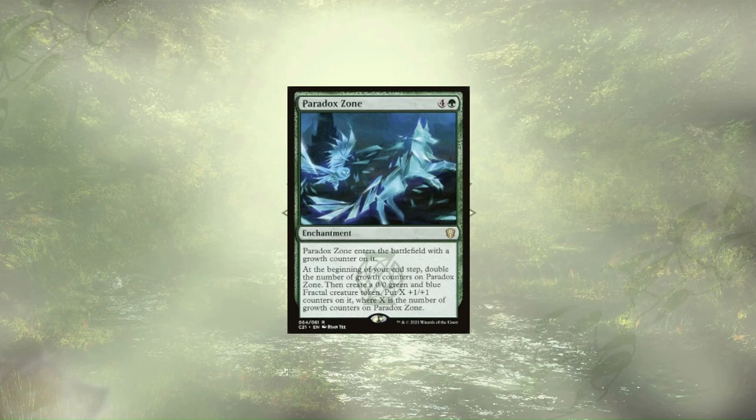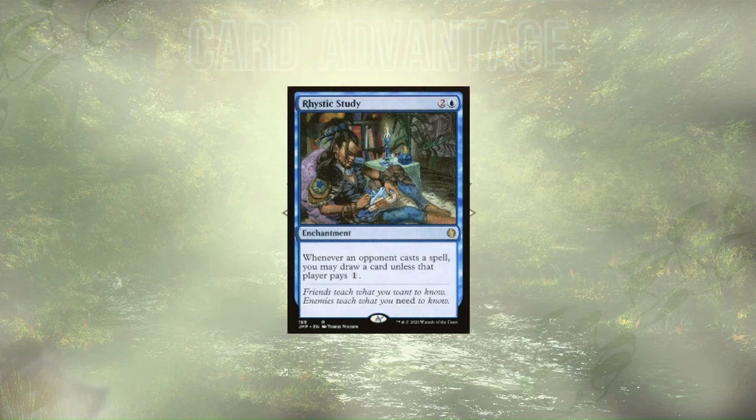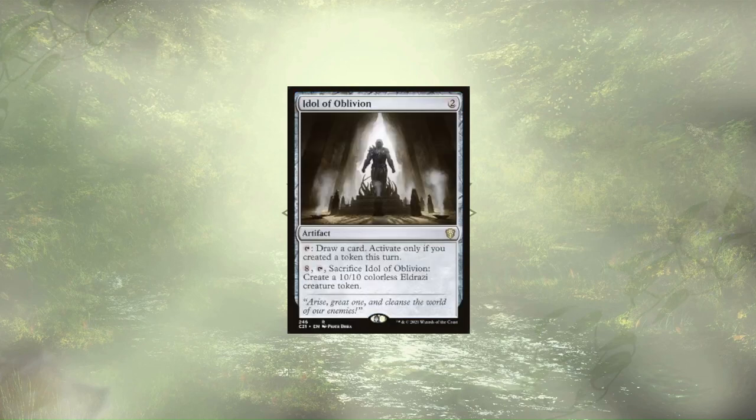We've mentioned card draw quite a bit already, so let's go over how we're getting those extra cards. Topping our list is Rhystic Study — we're taxing our opponents, and most of them don't seem too keen on paying those taxes, but that's alright, we'll take the card advantage instead. Idol of Oblivion is right at home in any token-focused deck, allowing us to draw a card per turn and keeping our hand full.